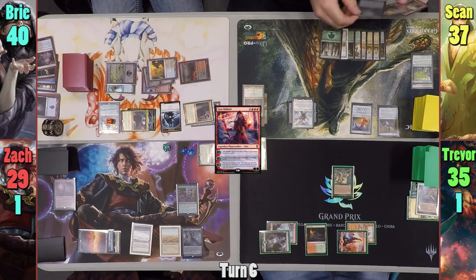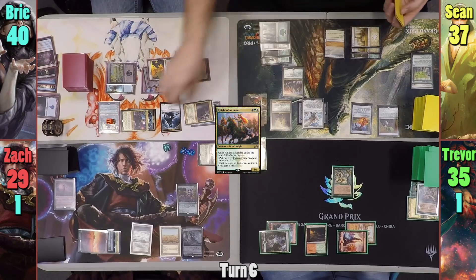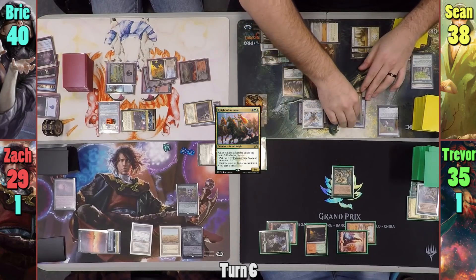Sean draws and plays a Forest. He casts Trostani and drops Night of Autumn. As it enters, he chooses to have it destroy an artifact, and Bree's Mimic Vat falls victim to it. Sean also gains one life from the Trostani trigger, then equips the boots onto Trostani.